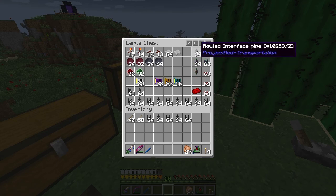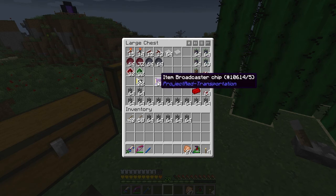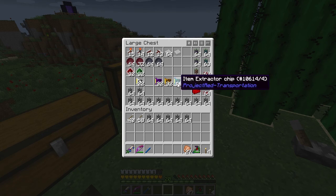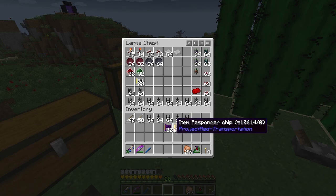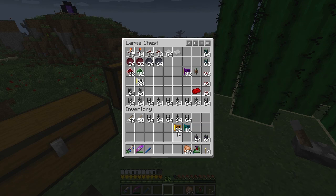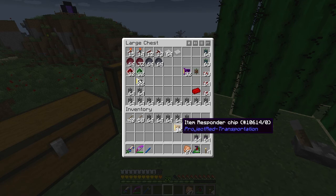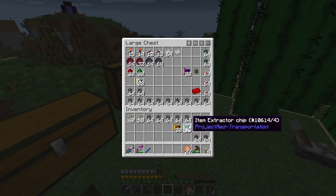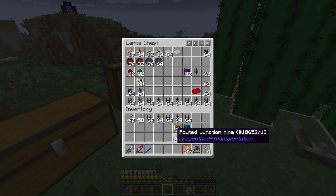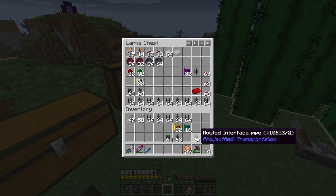To make these routed interface pipes work properly, you need chips: a broadcaster chip, responder chips, and extractor chips. The broadcaster chips work with the request pipe. The responder chips go into the interface pipe. The responder chips talk with the extractor chips — the extractor chips pull items out of chests, and the responder chips say 'I'm open, send it my way.' Then it goes through the transport pipes, gets routed with the junction pipes, and gets interfaced with the chest via the interface pipes.